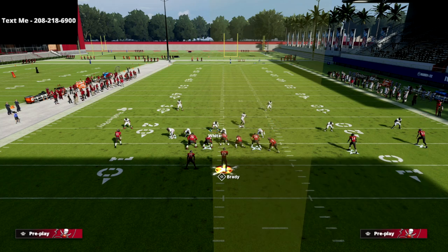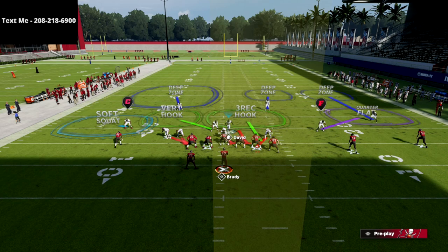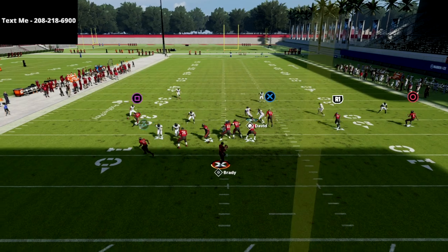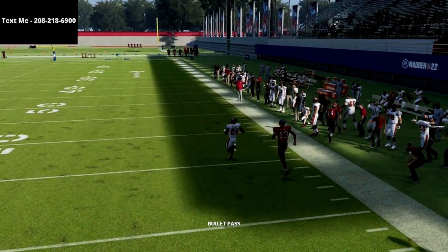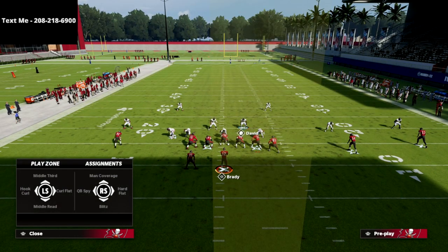Something like this setup right here — kind of a heavy flood to that side. What you're going to see is this tight end vertical is going to take that inside quarter, but the quarter flat will take the corner route. So we're going to be pretty solid against any kind of flood to the trip side.